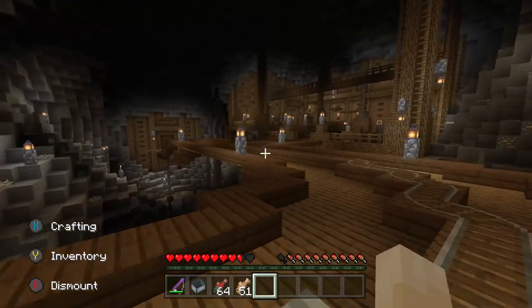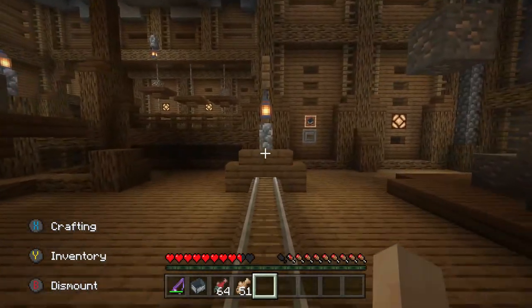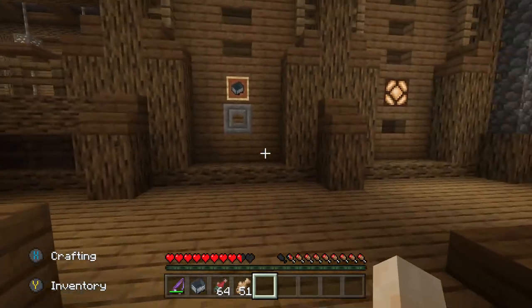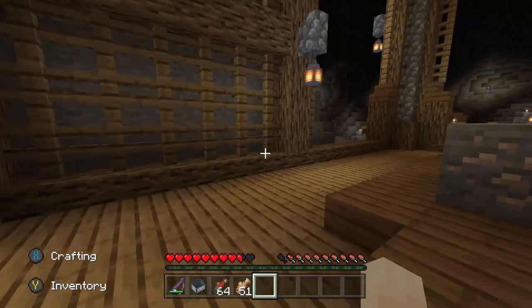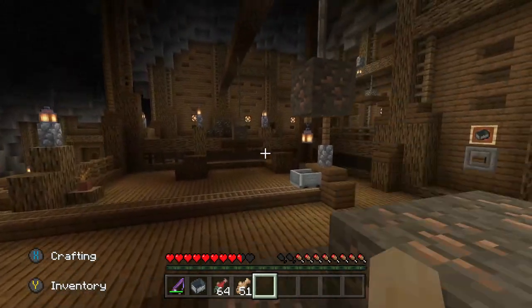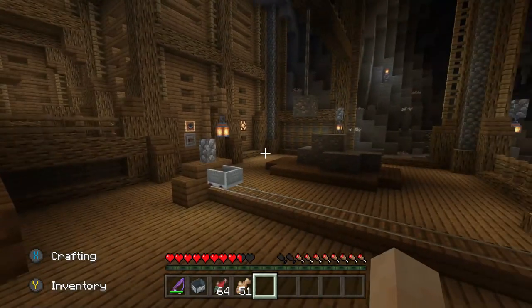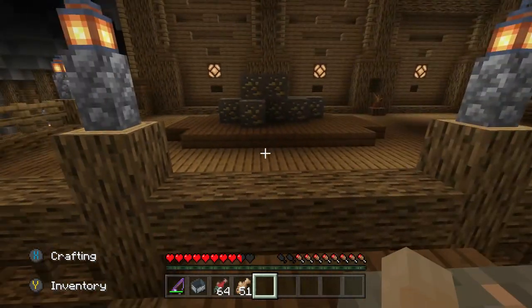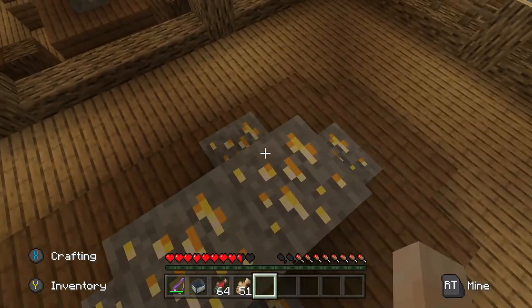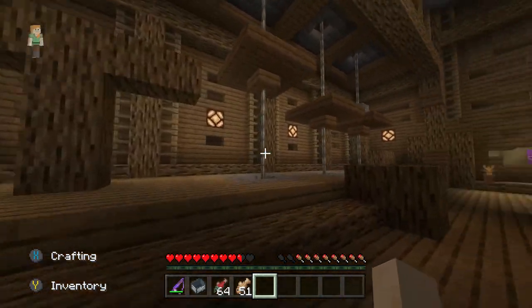Okay, very pretty. First we dismount. More minecarts if you need them. A little bit of exploring, more jumping. Okay, now we're getting into the gold area of the mine, not just iron — we're moving up in the world.